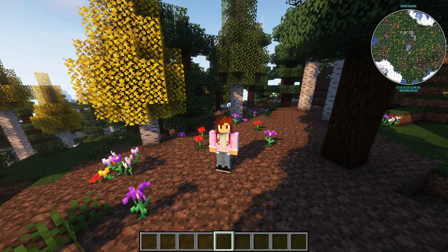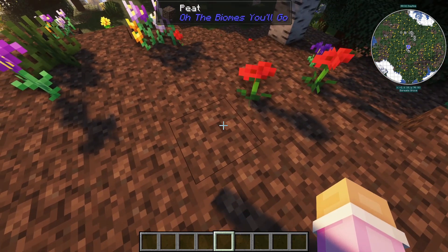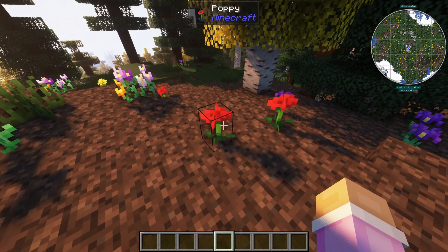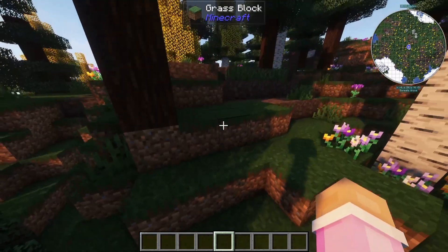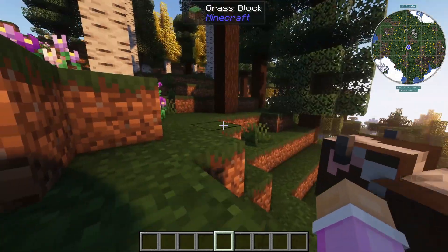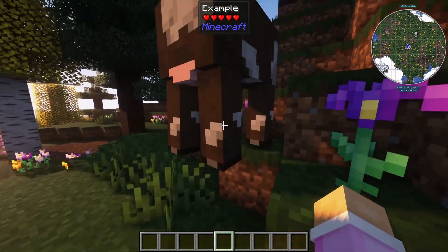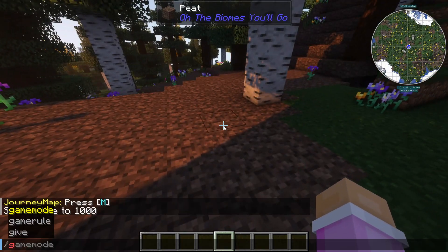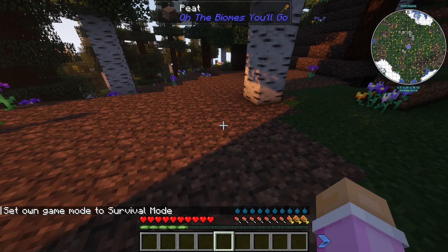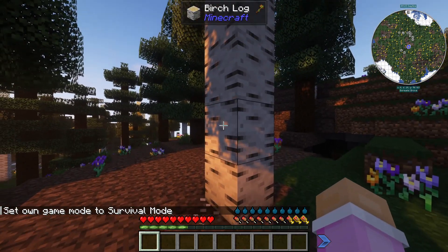The next mod, which is for Forge and Fabric, is the Jade mod. Jade is an information HUD mod that adds info about whatever block or mob you're looking at to the top of your screen. For example, I'm looking at a block and it says 'Peat' and what mod it's from. Looking at a flower shows 'Poppy' from Minecraft. Looking at the cow shows how many hearts it has. When you're breaking blocks in survival, it shows a little bar for break progress and what tool you need.